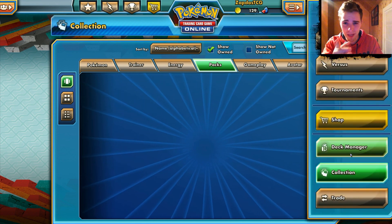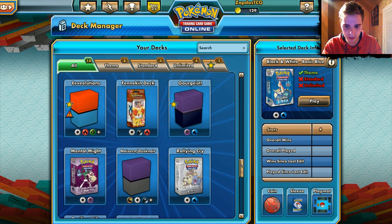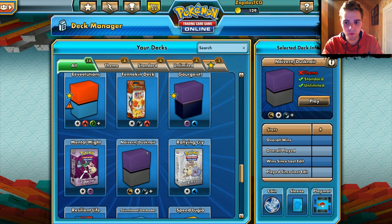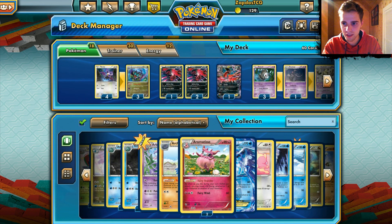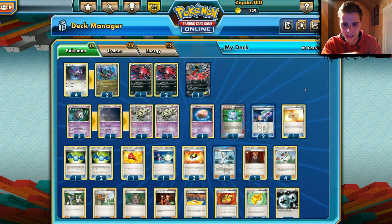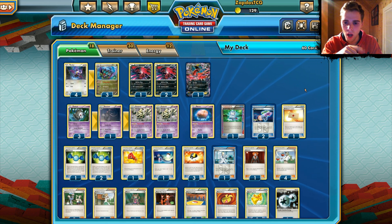Now let's go to the deck list. I just made the deck as we speak — it's called the Noivern deck. We play with Noivern; I only played three of those since I didn't have the space for more. We have three regular Eviolite as a great starter to provide some energy acceleration. Then a 3-1-2 line of Dusknoir. One Muna is really great — you'll see that in this video.